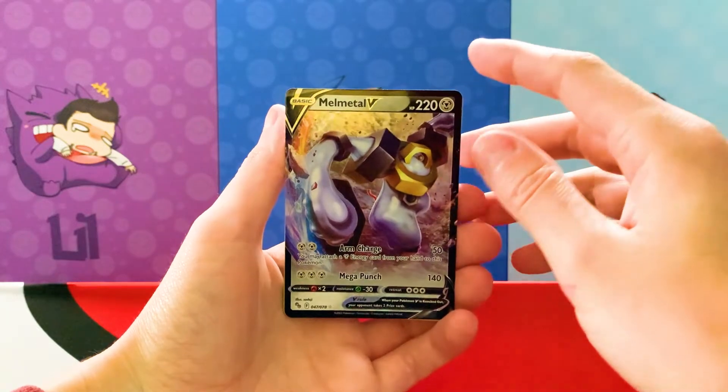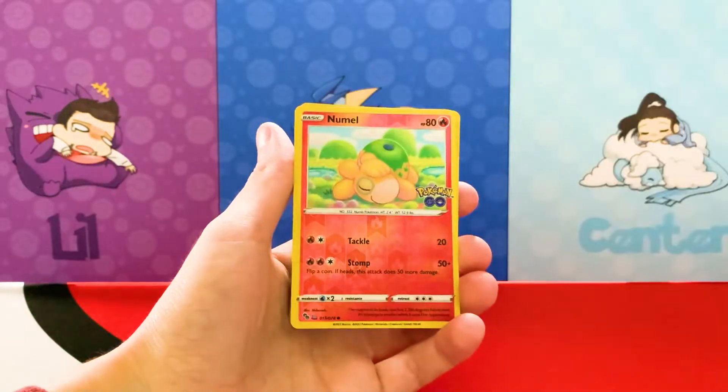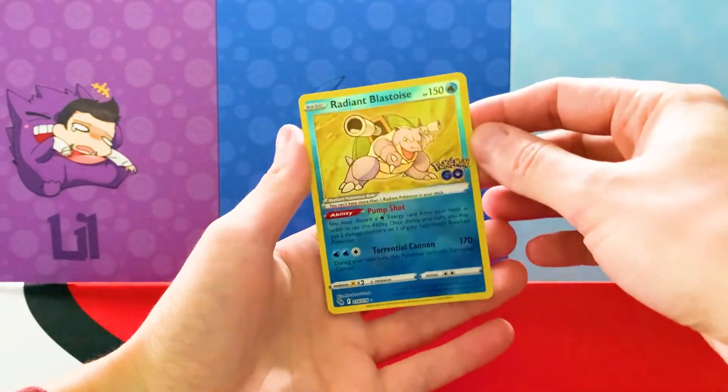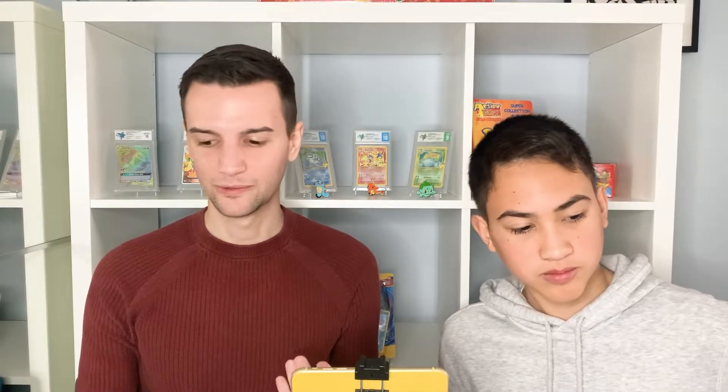Three packs in one box, and each box delivered one pull. The Hamilton box got some Metal V. The Squirtle got the Ditto. And the Bulby got the Radiant Blastoise. So the Pokemon Go pin boxes are at a pretty decent price for what you get - it seems like you're gonna get one good hit. So definitely worth it. And you get some cool promos and a pin.